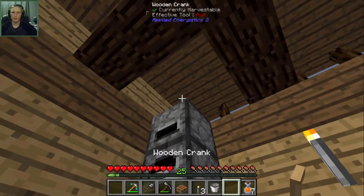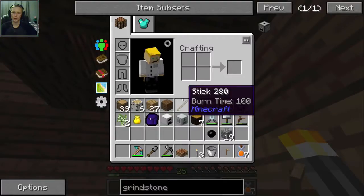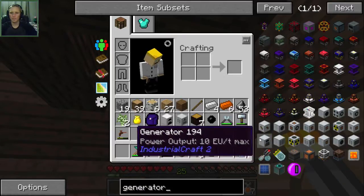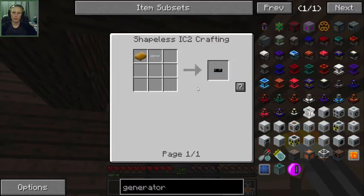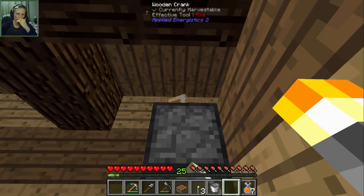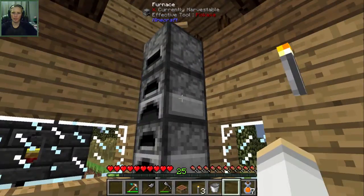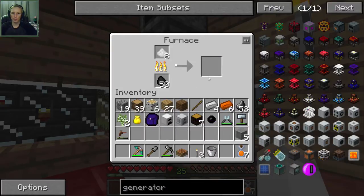We'll put it down right there, put the crank up there, and then put the tin in here. We need four or five - for the generator we needed one tin cable, so yeah we need five. I'll go ahead and crank all of that tin into tin dust. Once the crank stops moving that means we've gotten the tin that we need. You can see it stutter whenever it finishes grinding an ore. There we go - we have eight tin dust, let's throw that into the furnace.